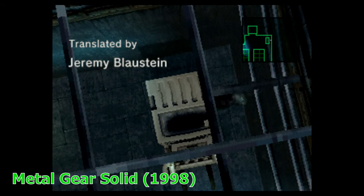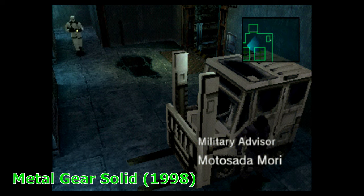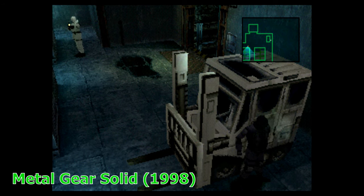Metal Gear Solid. There is no manual. There is no back of the box. There is no rumble. Without those three things, this game is pointless.